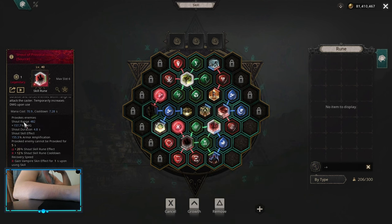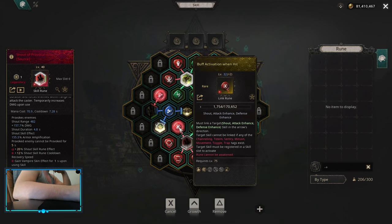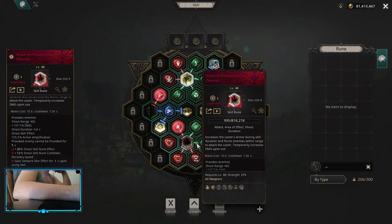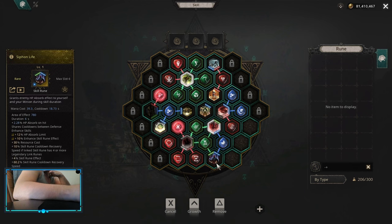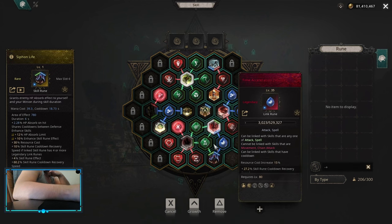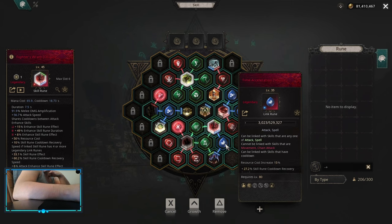Shout of provocation for armor amp and a little bit of damage multiplier. With that one you want to do lingering shout, hushed shout, shout of power with buff activation when hit, enhance effect, and increase duration. Lingering shout is not linked because they don't have a 6-link but you want it to be linked. With this many links you should be able to have more than enough shout duration and cooldown, so basically you're going to be able to keep it at like 100% uptime. For defense enhance you want to use siphon life with time acceleration and increase duration. For fighter's rod you want to use enhance effect, increase duration, and time acceleration.